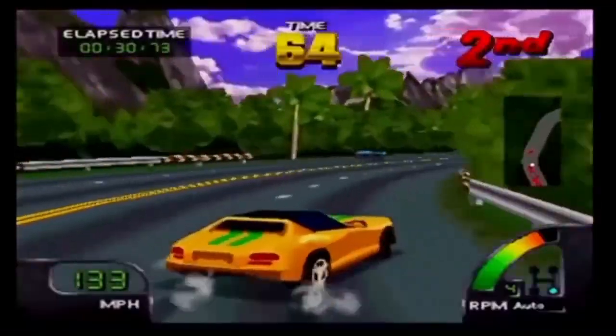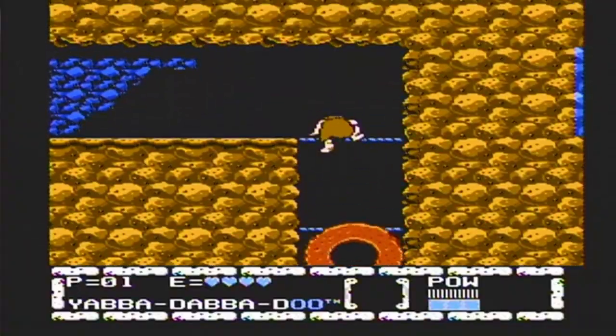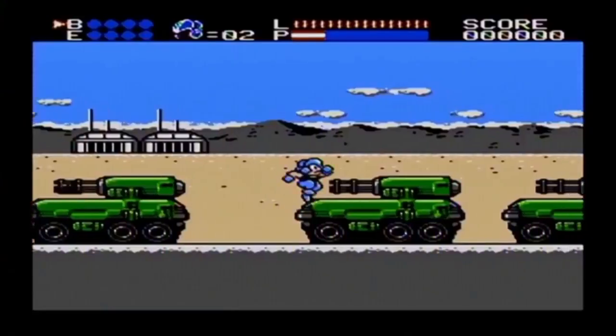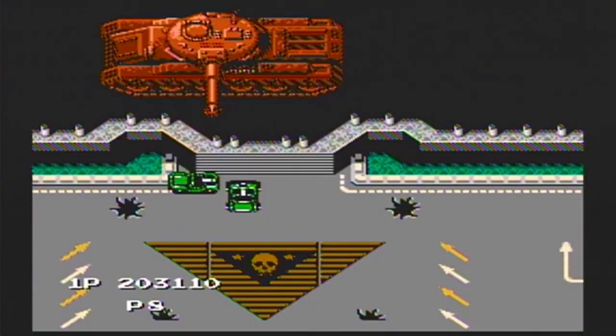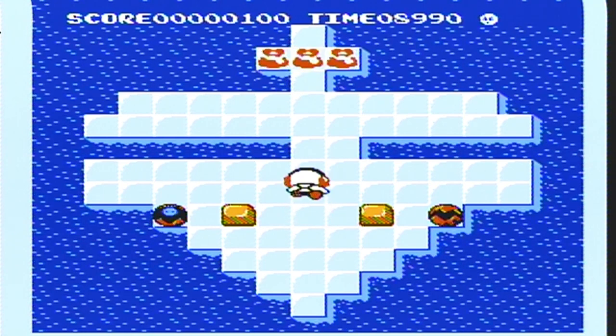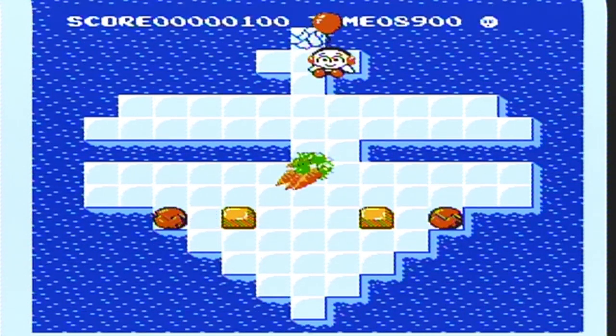So let's check out the next game. The next game up for the NES Complete & Box quest is Kickle Cubicle. Kickle Cubicle was developed and published by iRim and released for the NES in 1990.